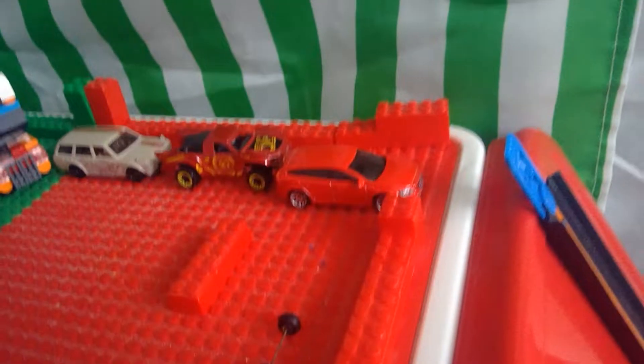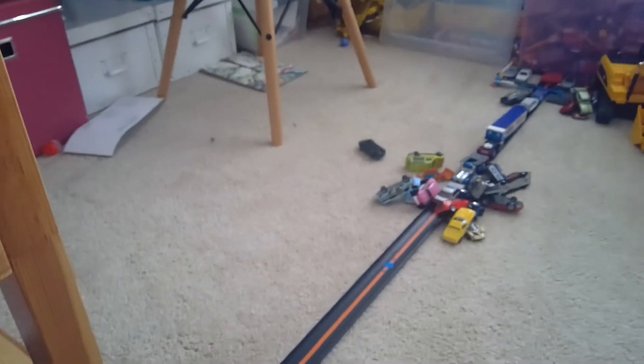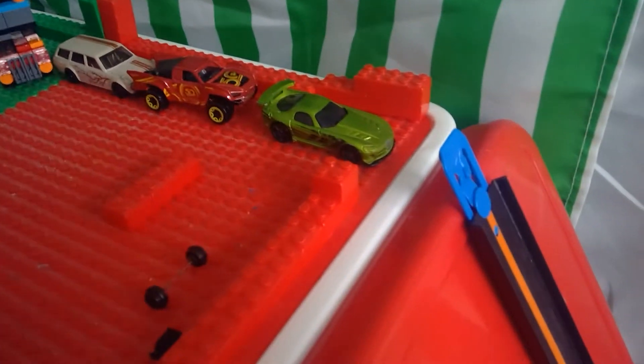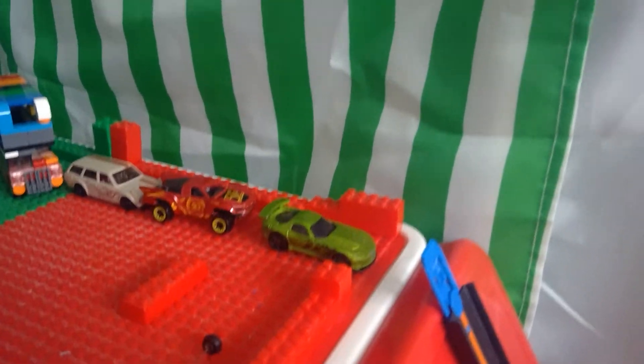Here comes the Volvo V60 — just slams in and gets off the track, pushes the Beetle into a bad position. Volvo's in some danger but we'll have to see what the Nissan Prairie does. The Prairie just slams in and pushes the Volvo to safety. The Prairie goes curbside. Up next it's the 08 Dodge Viper SRT-10 ACR — that was a long name.